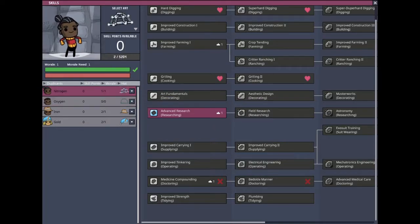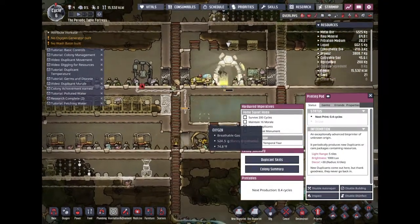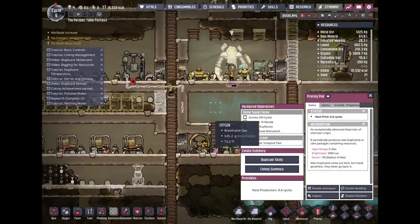This kind of sucks though because he only has plus two because of this hat, and that's about it. I think there was a moment where he had like plus three on all his skills, but I don't quite remember what that was.